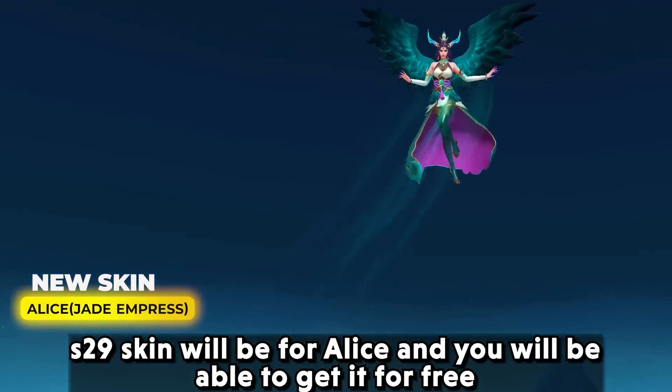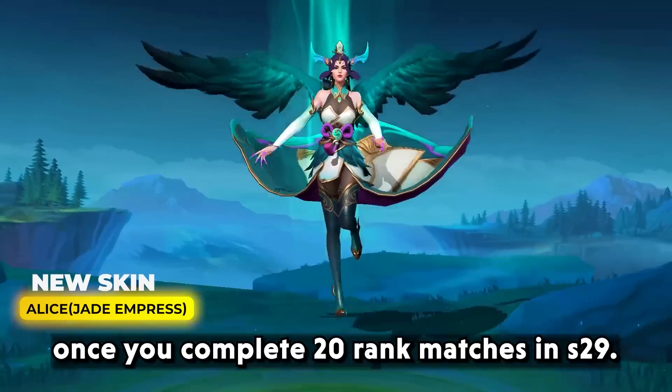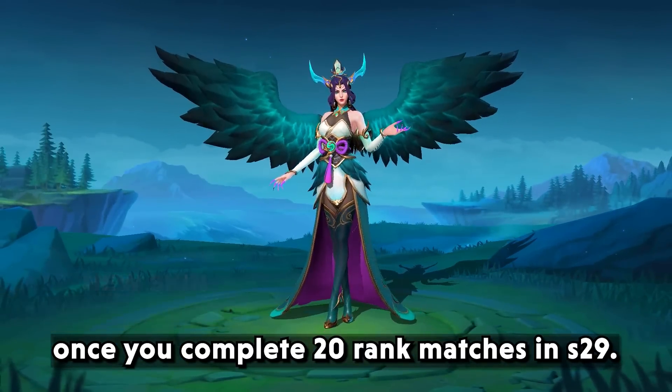The Season 29 skin will be for Alice, and you will be able to get it for free once you complete 20 ranked matches in Season 29.